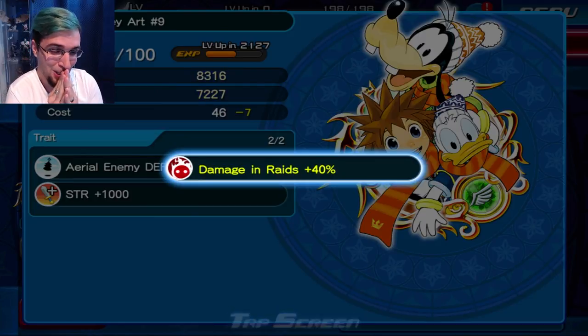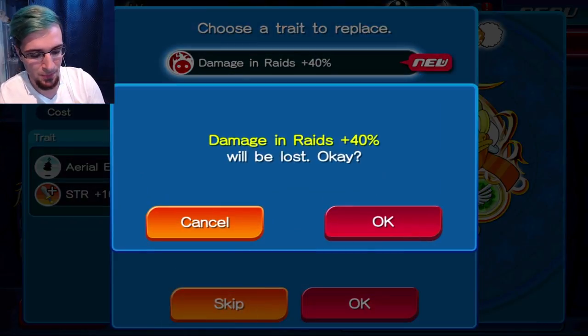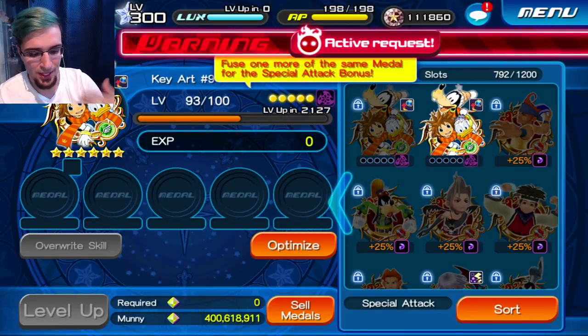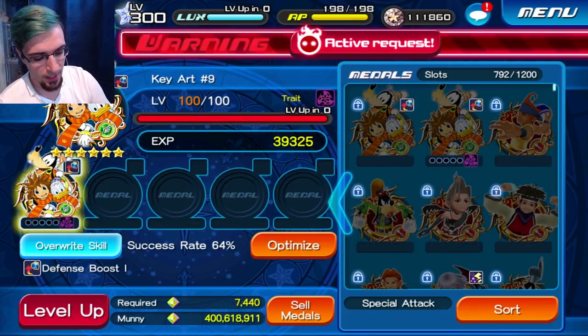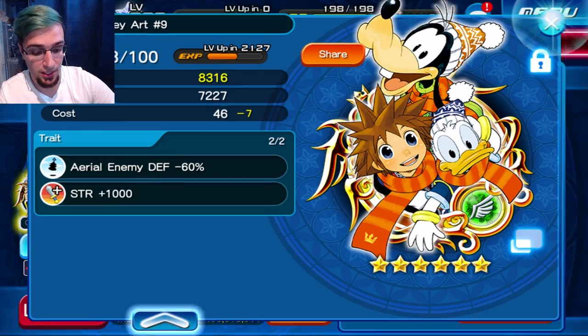I could make him a Raiding Medal but I don't want a Raiding Medal — I want a Coliseum Medal. Right now this is perfect. I'm happy. The only way I could be happier is having an Extra Attack. This is really good. I don't want to overwrite Defense Boost 1 onto my Defense Boost 2.